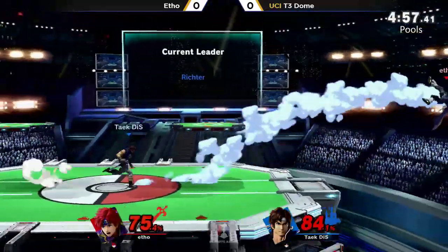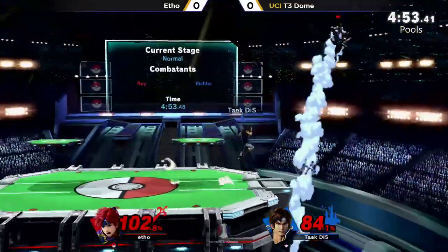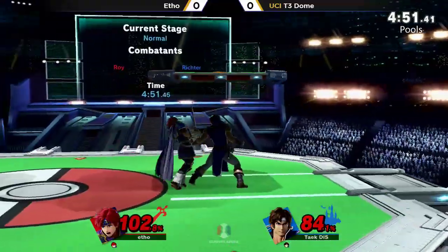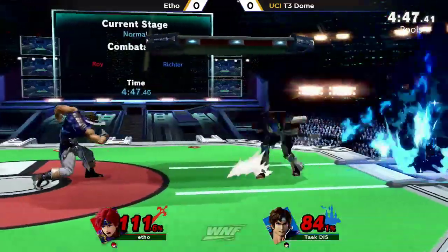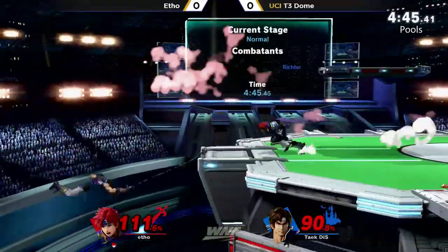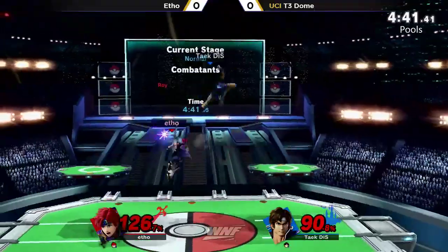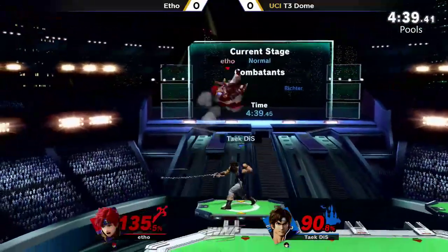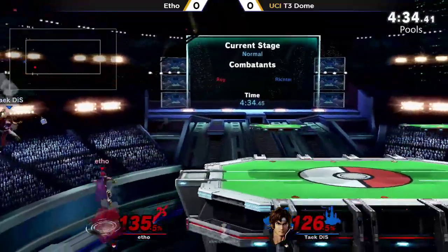In some cases up-B is better than up air, but if you're trying to mix it up slowly, up air is much better. Here's the opportunity to confirm off the cross — not going to kill just yet. This ledge trap sequence is doing so much work for T3 Dome, and Etho finally gets back on stage and just gets swatted right back out. He's not getting the sweet spots.